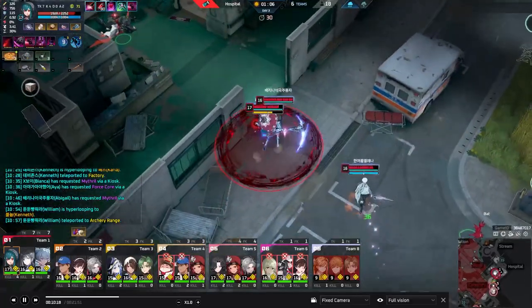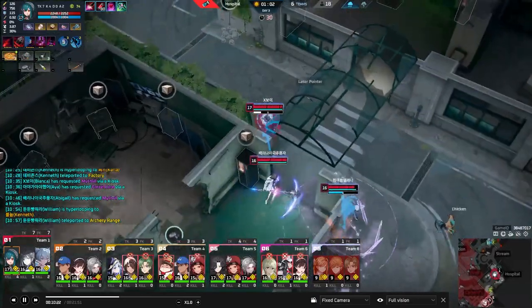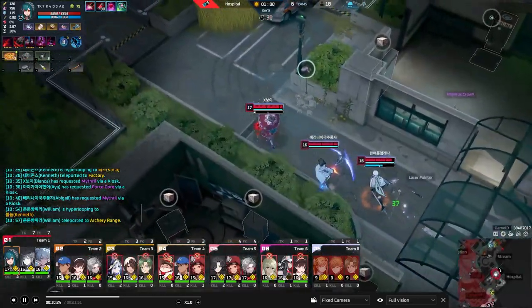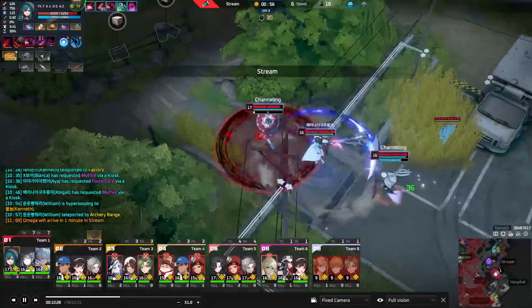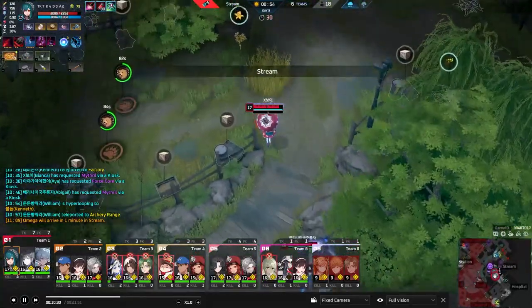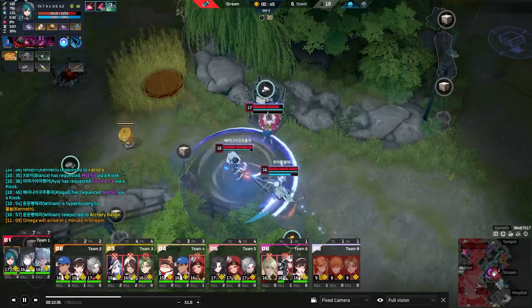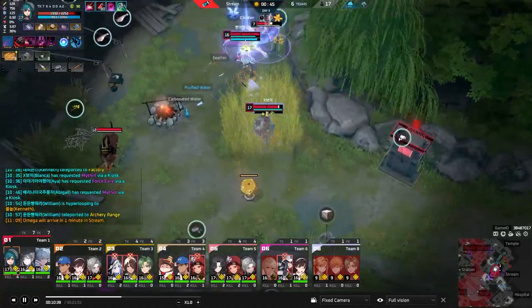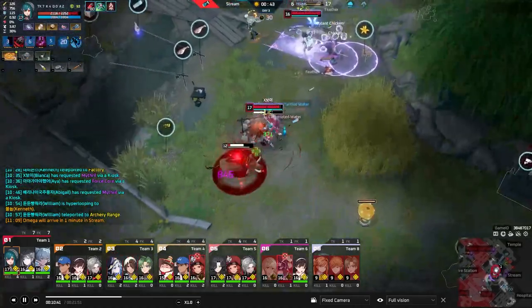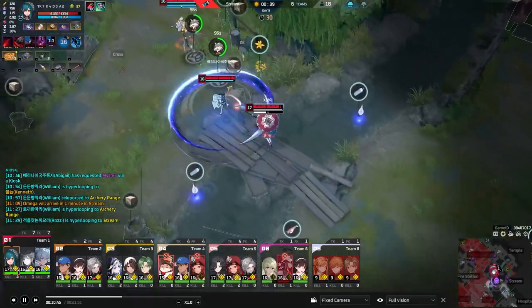Yeah, it's definitely that moment where you know the character enough and you're starting to fine-tune the min-max — making your farming a little more efficient. I don't usually see it too much in team fight purposes, but there are a couple of opportunities where Bianca players will eat into a wall when 1v1ing someone to guarantee a hit without risking dashing too far past them. But it's mostly for farming optimization.